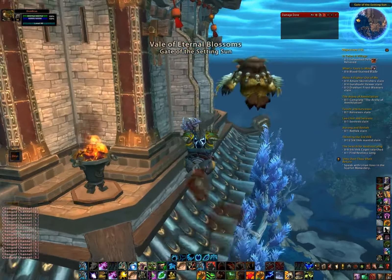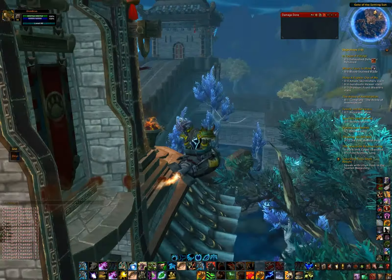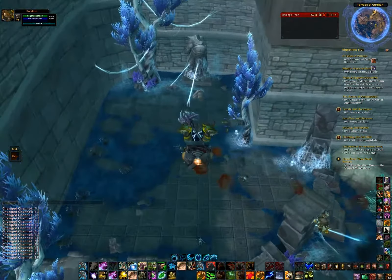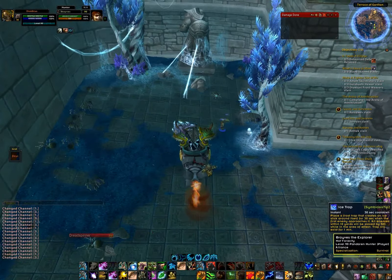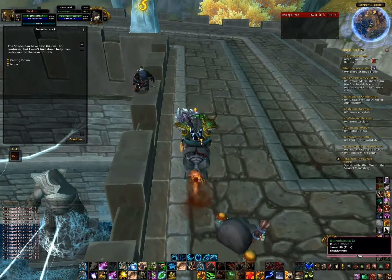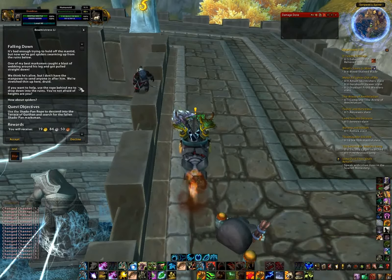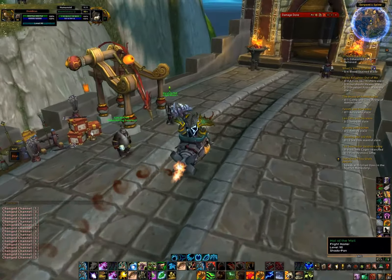Now we're following along the path of the gate again and getting back into the wall. There's a spider-populated area and another quest along the wall from Bowmistress Lee - there is a breadcrumb quest to go find her. She wants you to descend and help the Shadow Pan, so you can probably get some Shadow Pan rep over here.